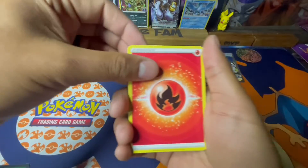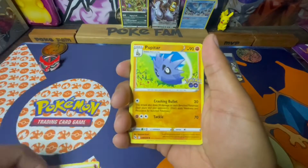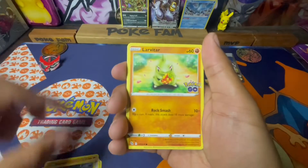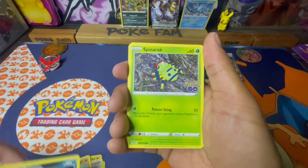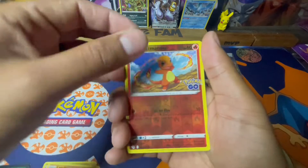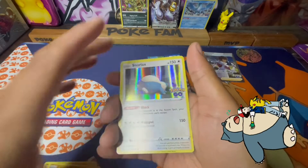We got Fire Energy, Charmeleon, Pupitar, Candela, we got Raticate, Larvitar, Rattata, Spinarak, Pikachu, Charmander, and a Snorlax.